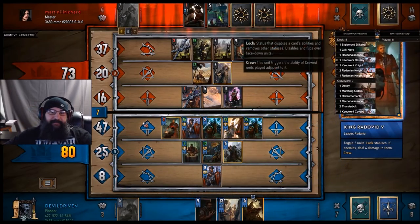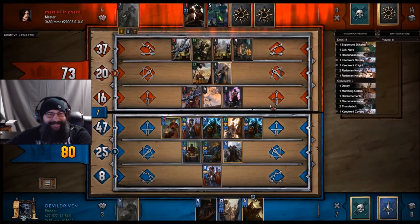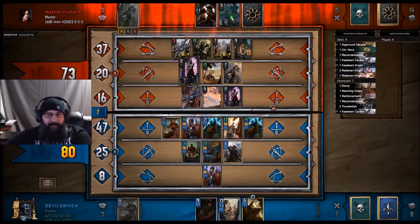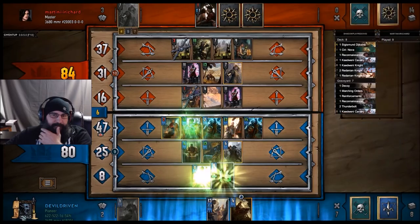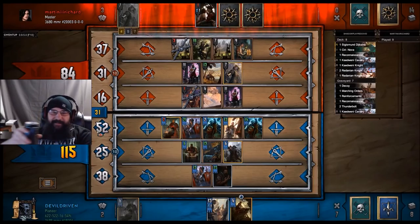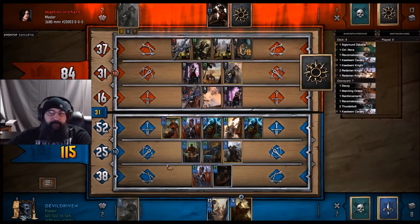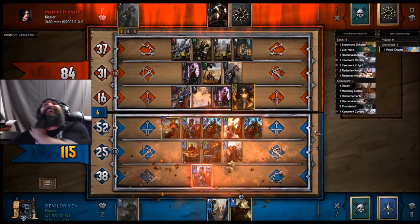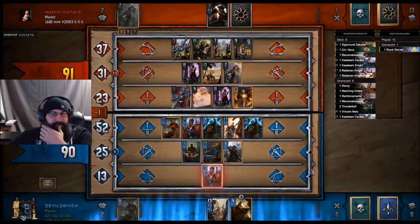Oh my God. This is going to be a nice point swing for us when we drop Mace here. He will keep playing because he's only down by seven, and he has a one-point spy. Let's go ahead and drop Vincent Mace — see if we can get this guy out of the round. Like that, we are up by 31 points. If he does not pass here I will be extremely surprised. He's going for it here — he's pulling something. It's another Igni. One point. Wow. Okay, Igni is back people. It is back.